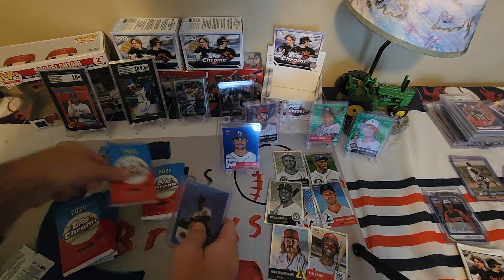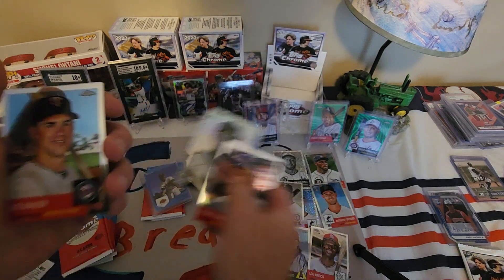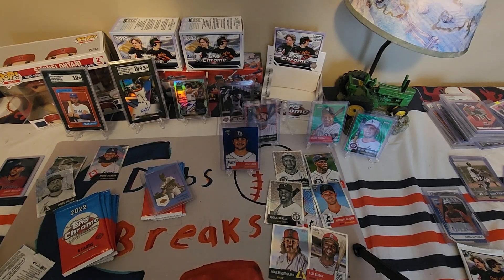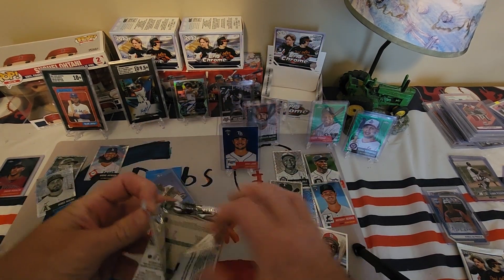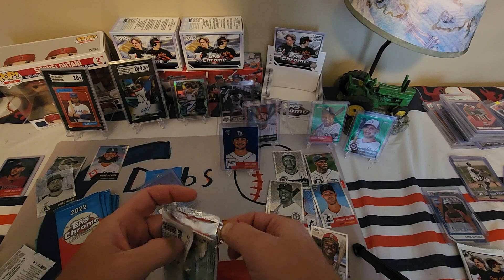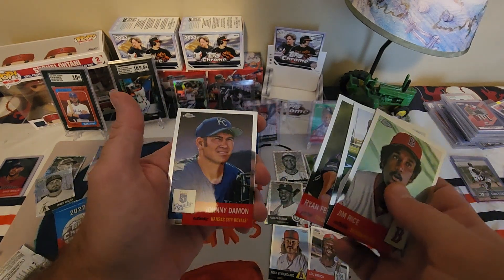So I've got two numbered cards already, probably looking for two more. Jared Walsh. Mini diamonds — come on, we need one of these good rookies. I'll take that. I haven't seen any of the good rookies in the base cards yet, but it is a 500-card checklist. Johnny Damon for the Royals.